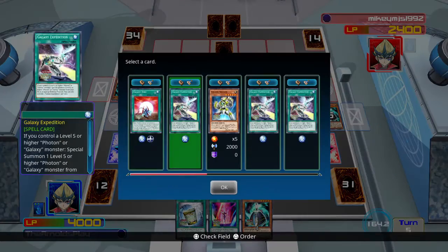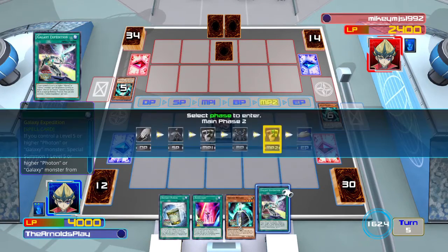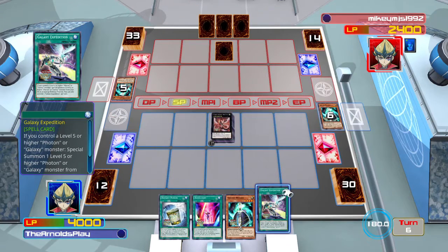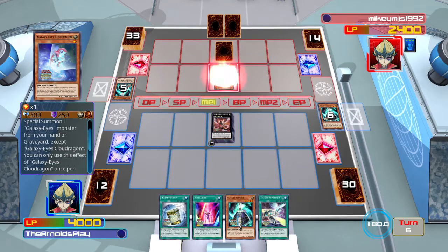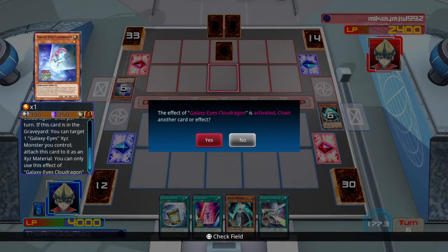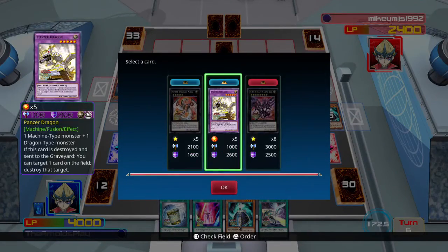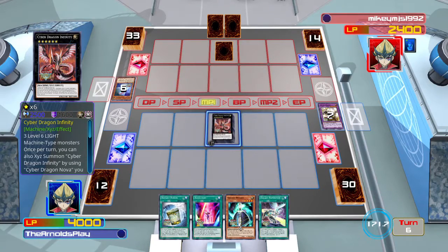On Mikey's turn he summons Galaxy-Eyes Cloud Dragon — a cute little dragon which allows you to summon one Galaxy-Eyes monster from your hand or graveyard. I don't really think it's worth running this though. Once again I think this is the only option my opponent has, so I'm going to shut that down and negate it with Infinity. No good effects for you — and Infinity just continues to control the board.